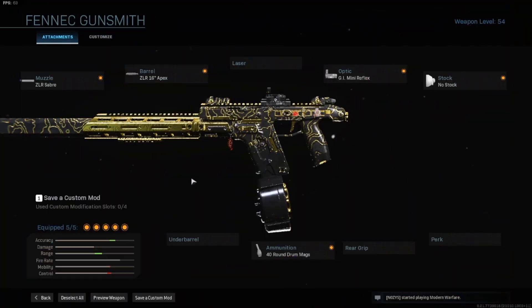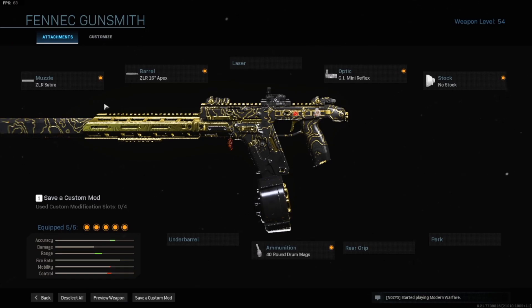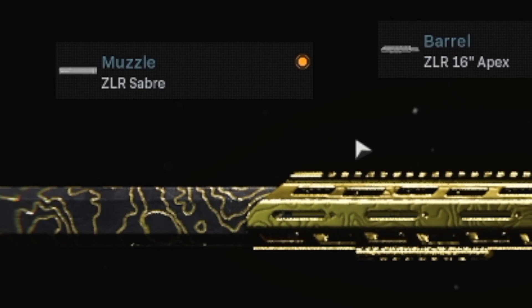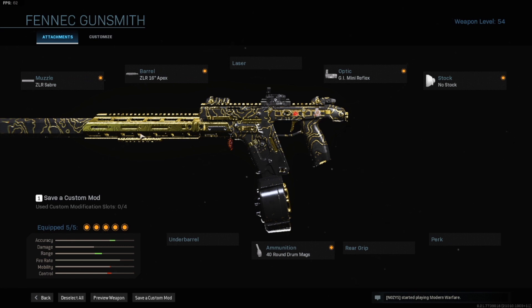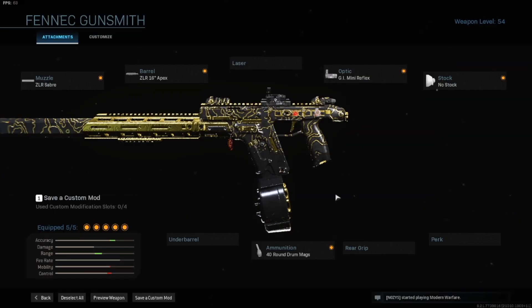For the multiplayer side: for the barrel you're going to want to use the ZLR 16 Apex, and for the muzzle you're going to want to use the ZLR Saber. This combination is really good for range and accuracy, and on top of that you're suppressed, so enemies won't be able to see you on the minimap — definitely a good additive. For the ammunition, you definitely want to use the 40-round drum mags.